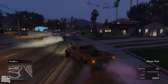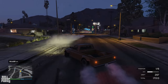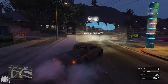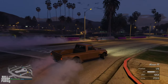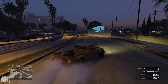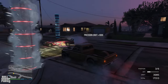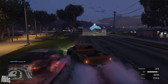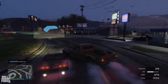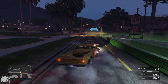With these drift races, Rockstar is testing the water for something big they're going to do in GTA 6. As you saw in the trailer, we're going to have drift races — underground drift races — in GTA 6. I'm assuming the mechanic is going to be similar, using very similar physics systems for how vehicles behave. If this is an indicator of what's to come in GTA 6, I'm really looking forward to it.